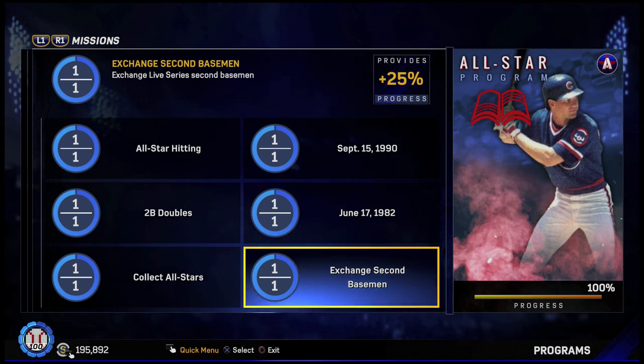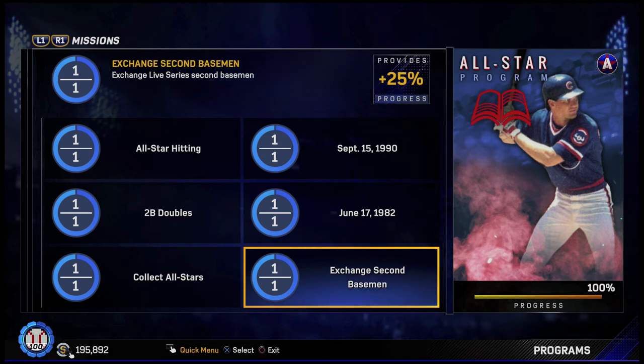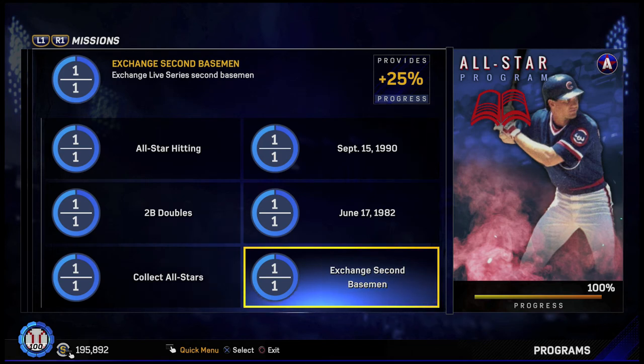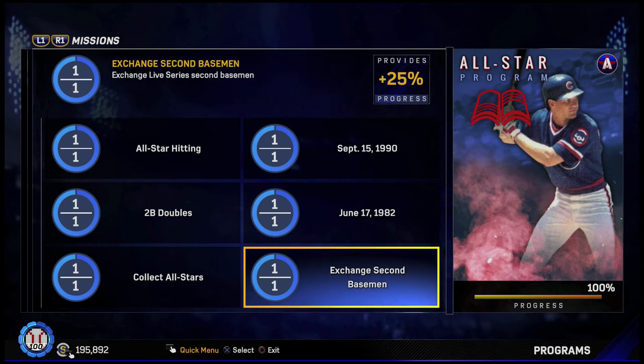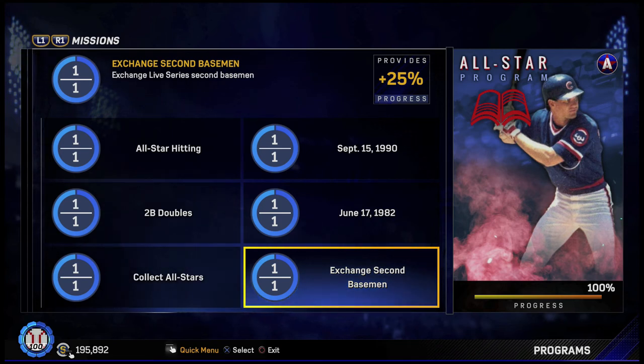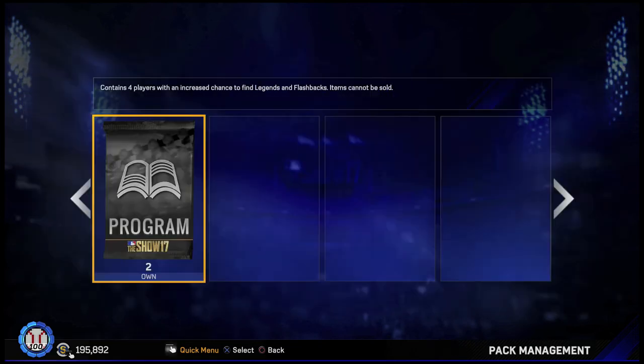The last mission is to exchange live series second basemen. The exchange rate is 99,000 — that's a big number. What I did was get 79-rated bronze second basemen for around 90 to 100 stubs each. That's about 60 players costing around 6,000 stubs total. Like with the King Felix program, don't do buy-now orders — do your own sell orders and get the players at the price you want. It'll take longer but you'll save more stubs.